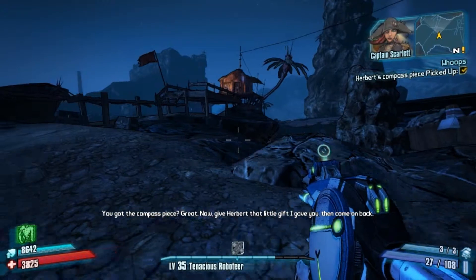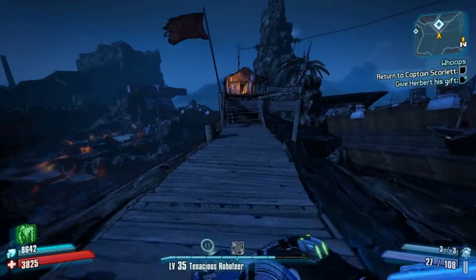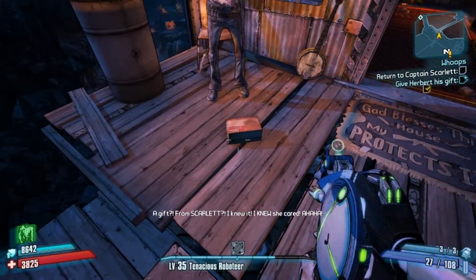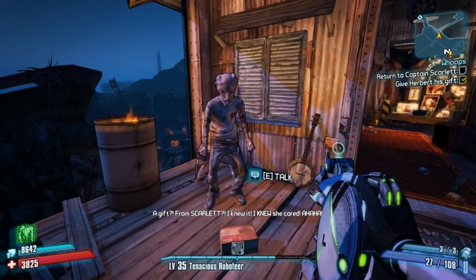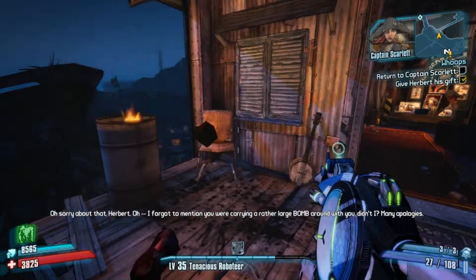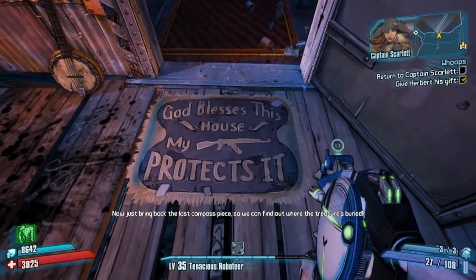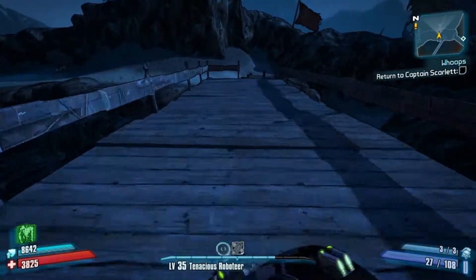Creepy. You got the compass piece? Great. Now give him that little gift I gave you and come on back. I totally forgot about the gift — I have a feeling it's going to blow him up. A gift from Scarlet? I knew she cared! Sorry about that Herbert. I forgot to mention you were carrying a rather large bomb around with you, didn't I? Many apologies. Now just bring back that last compass piece so we can find out where the treasure's buried. Well, at least now I don't have to worry about Herbert annoying me.